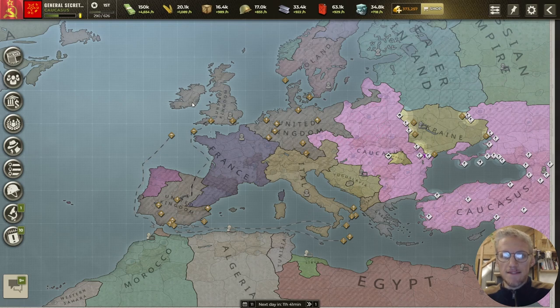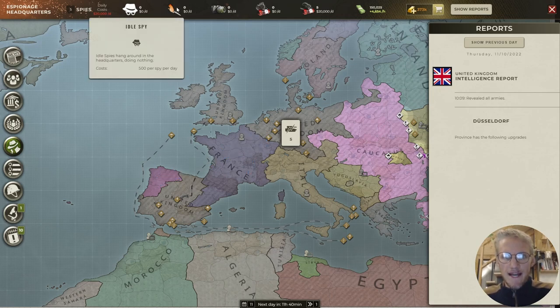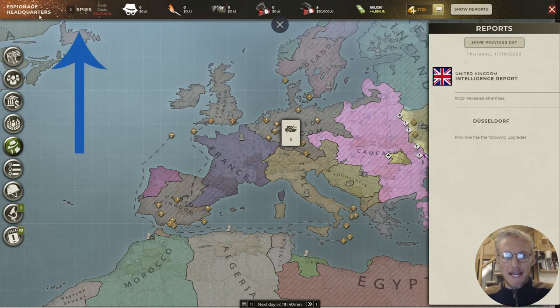Let's start with the espionage menu. This opens a head bar and a sidebar. The sidebar shows the reports you'll get from your spies. As you can see, I've got five spies here in Germany — that is now the United Kingdom — and the head bar is espionage headquarters.